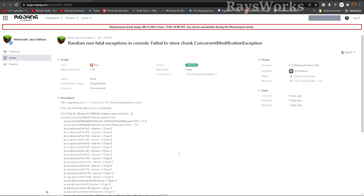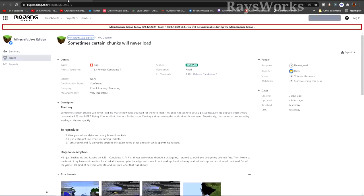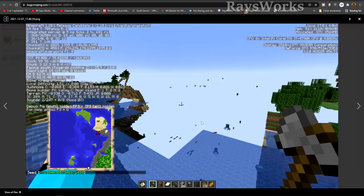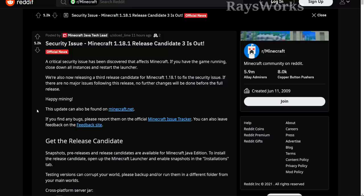There was also a problem when updating 1.17 servers to 1.18 that caused errors — that has been resolved. In RC2 of 1.18.1, they fixed a problem with some chunks not loading. If you kept flying into new generation rapidly, chunks would fail to load unless you left and restarted. This is now fixed and was considered very important.